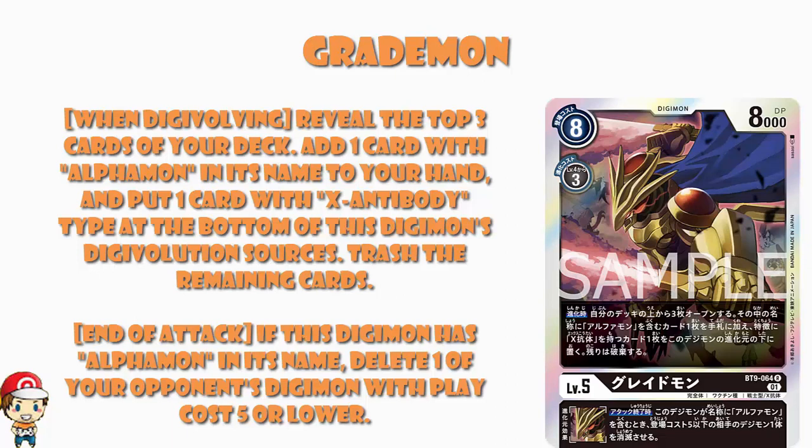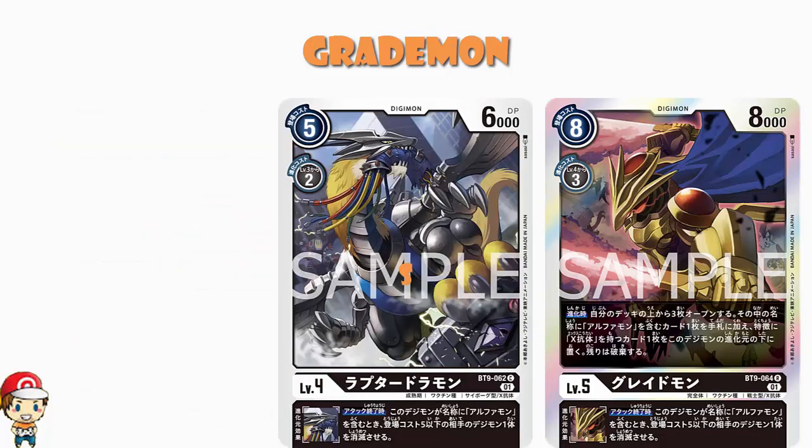At the end of your attack, if this Digimon has Alphamon in its name, delete one of your opponent's Digimon with a play cost of 5 or lower. Is that not the exact same inheritable skill we just saw on Raptodramon? Yes — it is the exact same skill. What all this is really doing is compounding it, so instead of deleting one of your opponent's Digimon with a play cost of 5 or lower, we're deleting two. And deleting two Digimon is generally better than deleting one. I love this, ladies and gentlemen.